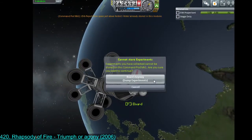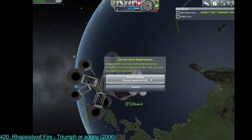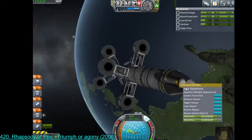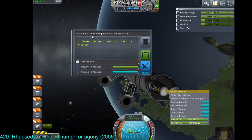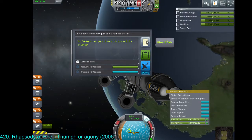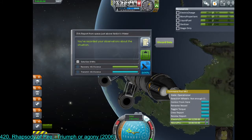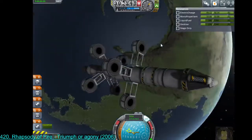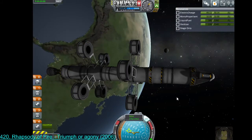Pop back in. They may have created a capacity limit for how much EVA data we can store. In that case, I'll ditch this, because we're going to get a much more valuable report once we're out in huge space — way the hell out there, beyond the moon. Scrap that one, it's like eight bits. Why did you only bring one tape, Jeb?